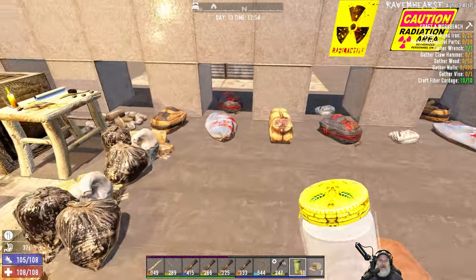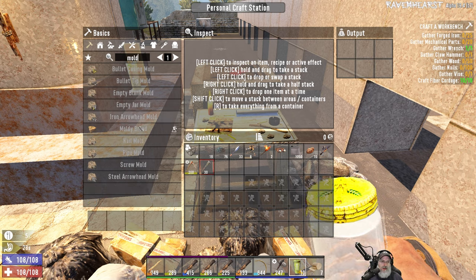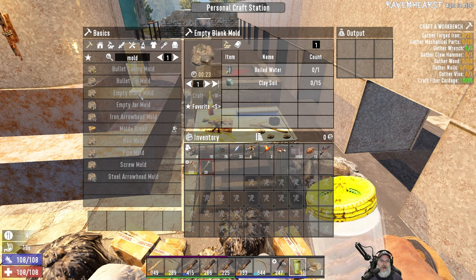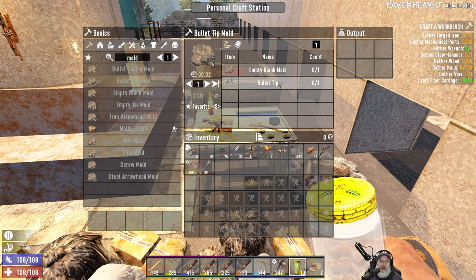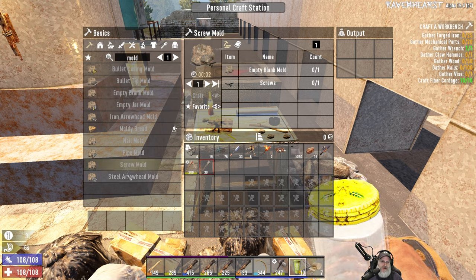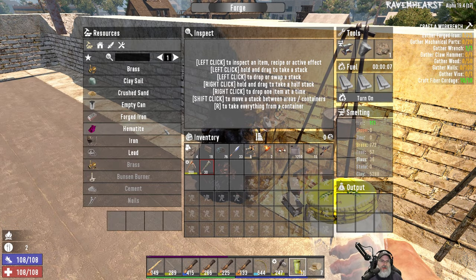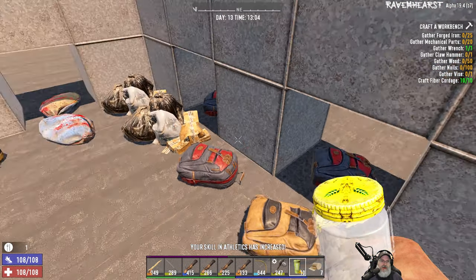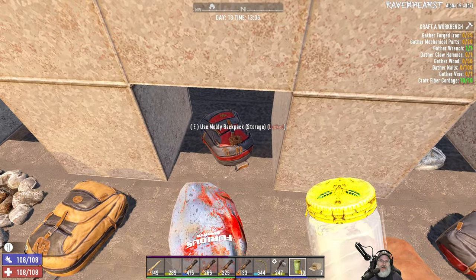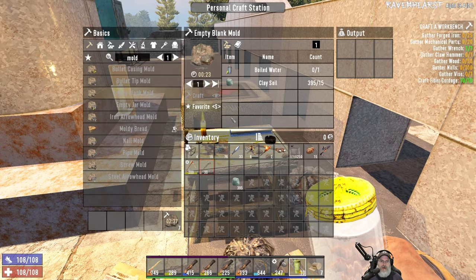The next thing we're going to do is look at our molds. We're going to have to make the pipe mold and empty blank mold first, and then take the empty blank mold to make the other molds — but you have to have the item to do it as well. We have a total of seven molds we can make, and you use the empty mold itself for ingots. Let's grab seven of these, and we need clay — I dug a crap ton of it up.